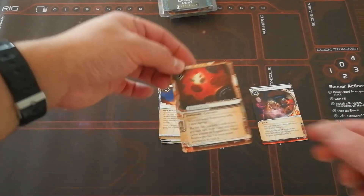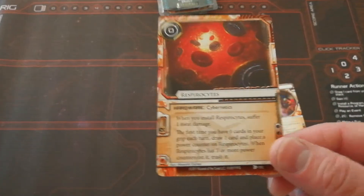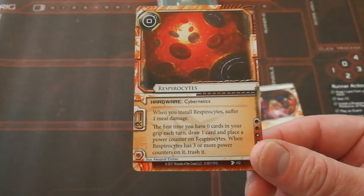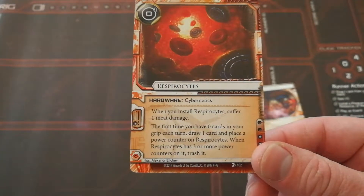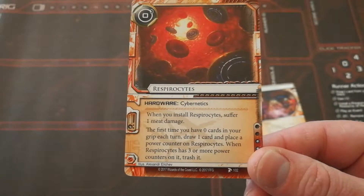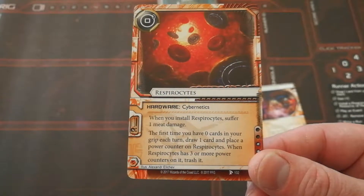Next we have Respirosites. Cost of 0, Hardware Cybernetics. When you install Respirosites, suffer 1 meat damage. The first time you have 0 cards in your grip each turn, draw 1 card and place a power counter on Respirosites.